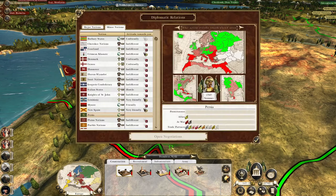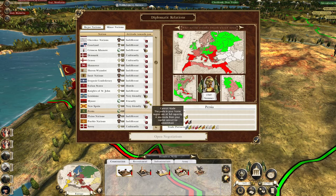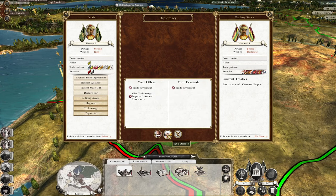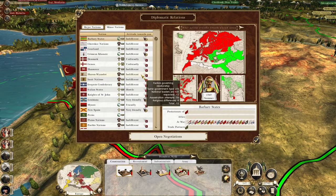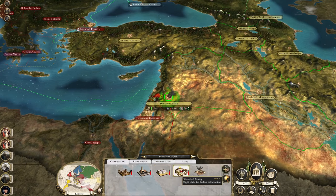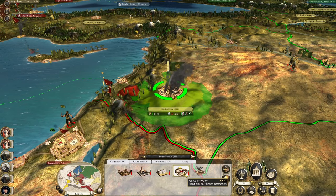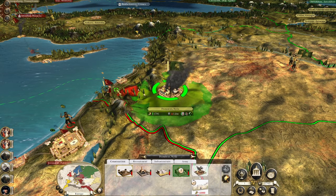We get some more ports and more trade opportunities — only one with the Barbary States initially. Let's see if they'll trade with us for annual husbandry and canister shot. We're trading with a protector of the Ottomans — that shows how weak their negotiating position is. The rest of my money goes into reinforcing this army plus repairing the School of Poetry. We have one bit of gold left.